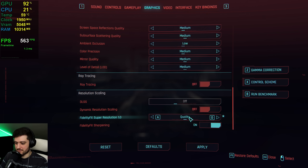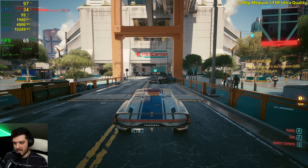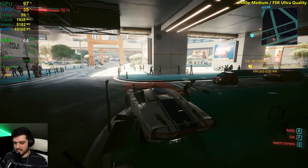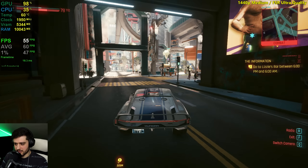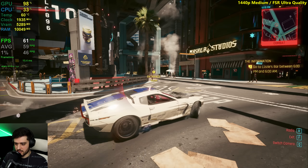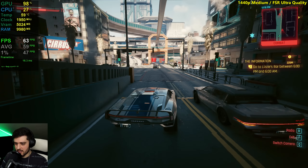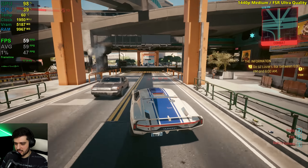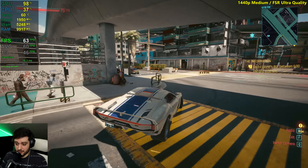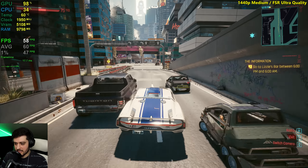It gets into the 40s basically. In less intensive areas it's probably going to go up into the 50s but certainly not 60fps. FSR however makes a huge difference again — we went from 40 frames to nearly 60 on average. Also, if you slightly overclock this card you're going to get like three or four more FPS, so it's going to be above 60 more often than not. What about this intensive street? Still in the 50s.